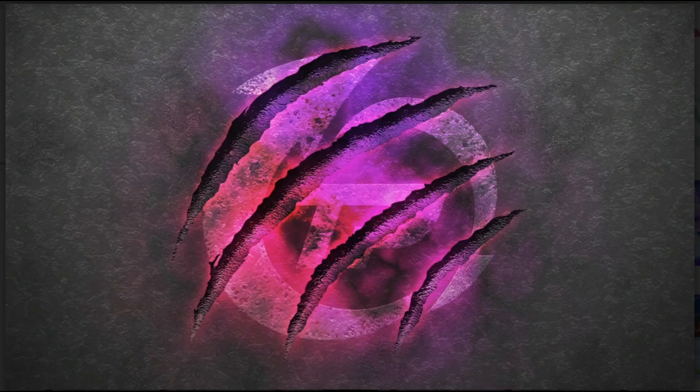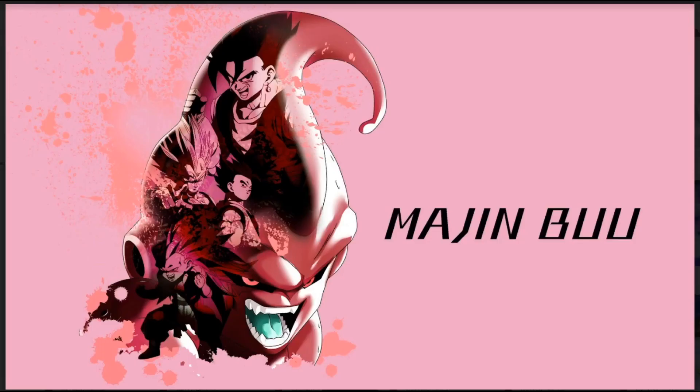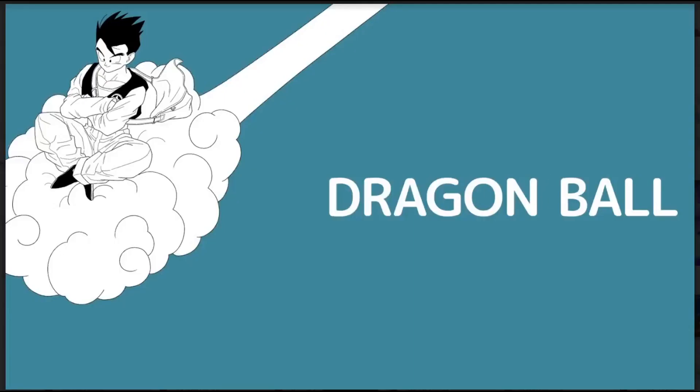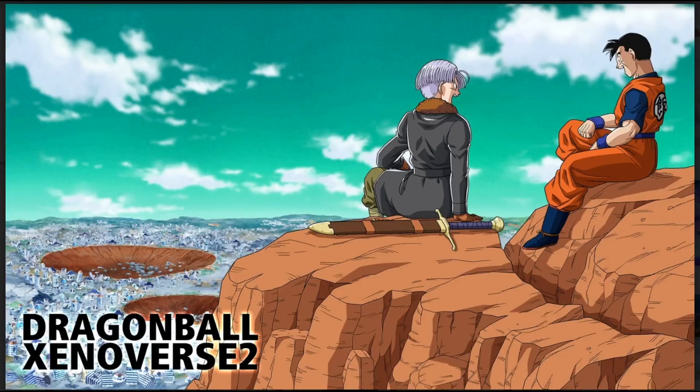That's a pretty sick loading screen, not gonna lie — all the movie villains, that's pretty dope. Android 18 with the electric move — I forget the name of it. That looks like an old school Dragon Ball loading screen right there, not gonna lie. Oh — the Majin Buu one! I like this one better than the Frieza one. Frieza had one like this but I definitely like Majin Buu's better. The Kid Buu version with Vegito, Majin Vegeta, and Gotenks — that one is definitely a lot better than the Frieza one in my opinion.